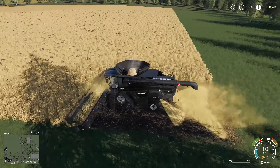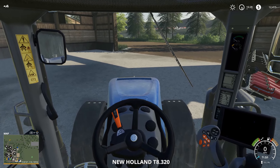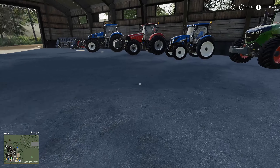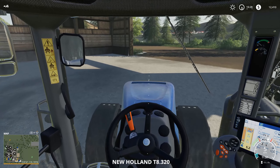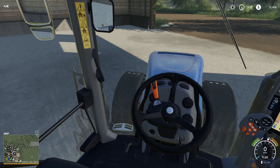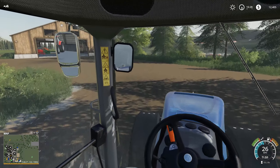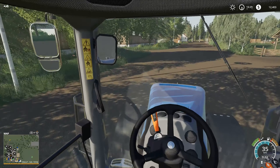We'll set a worker on it and go pick up a vehicle to haul the grain away — I think we'll use the New Holland for that. Before I do that, I just want to show you how neatly I have arranged my vehicles. There are our GPS lines, which I actually want to turn off. It seems that turning those GPS lines on and off is not a permanent condition — you have to do it every time you start up the game.